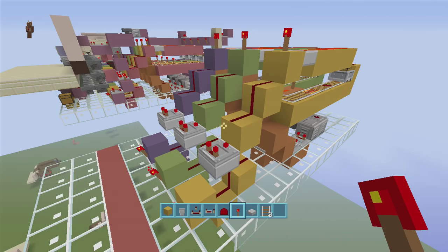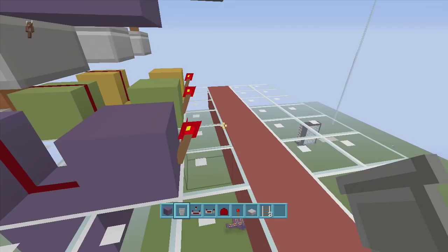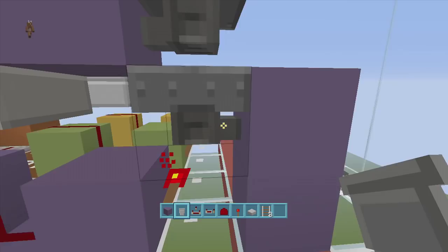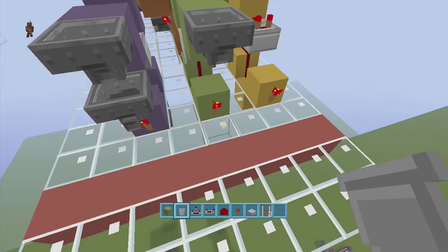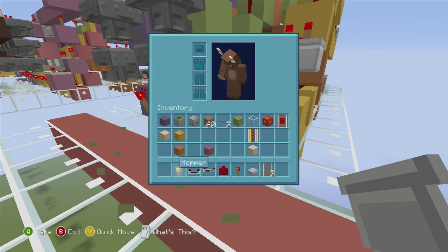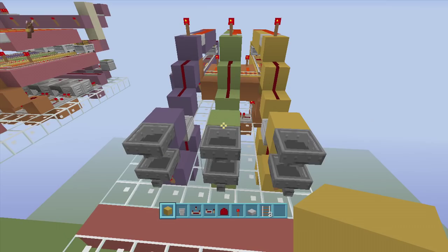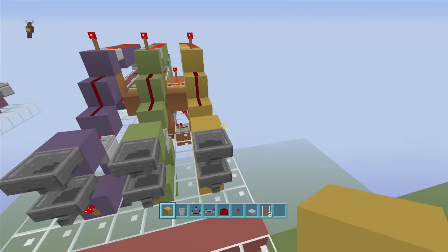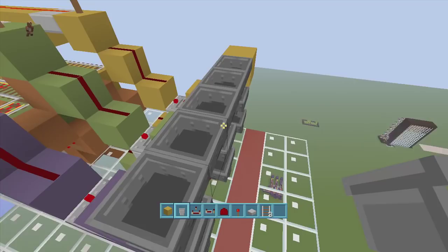Put a line of hoppers above these hoppers all facing towards the right-hand side — hopper after hopper all facing that direction. Then one more hopper off the back of one and another off the back of that. This is where our ATM is going to be going. Come up four blocks and put a dropper facing inwards towards this hopper.